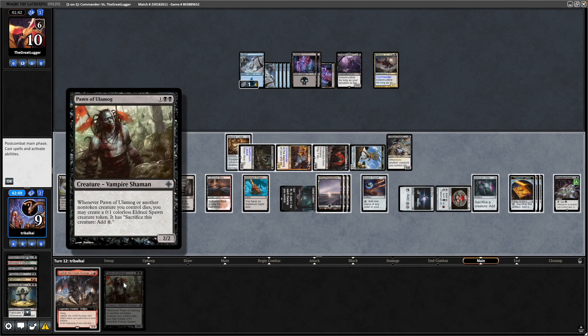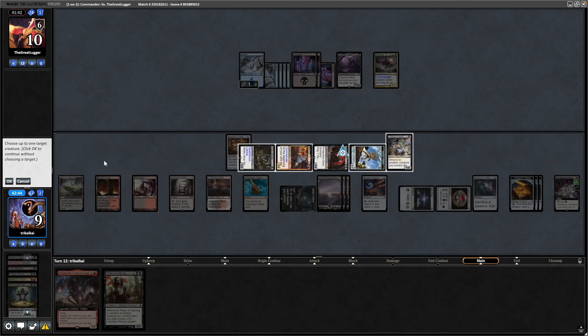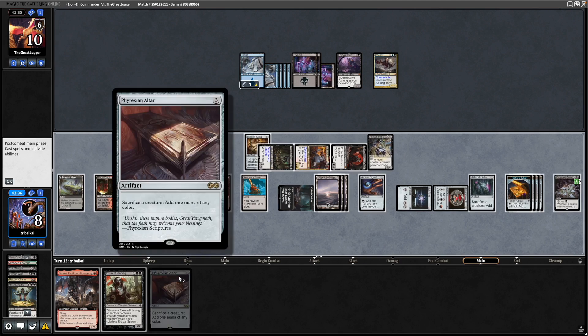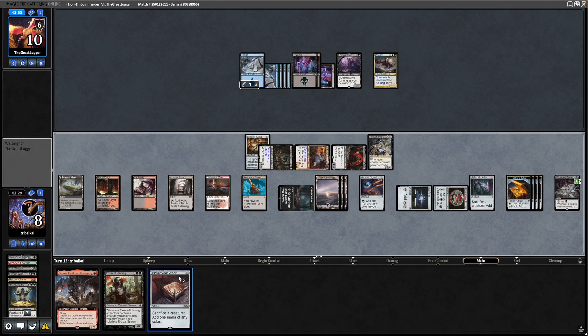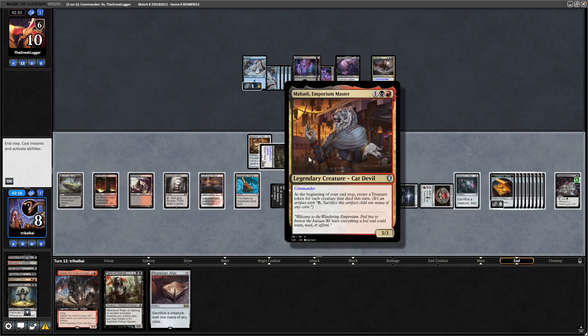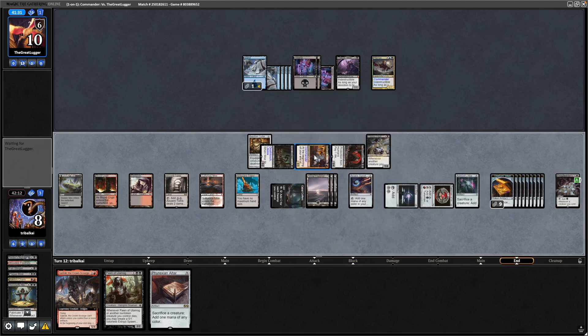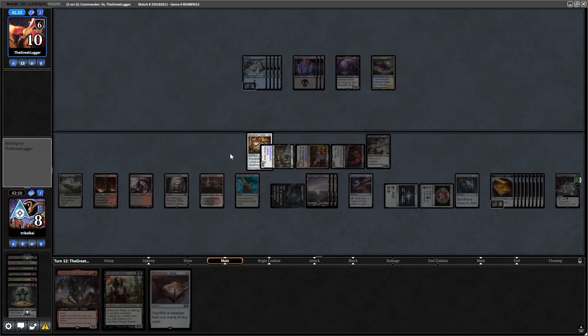Making some good draws here — Pawn of Ulamog, another engine piece. Not going to play into a board wipe like I said, so we'll leave that in hand as well. And a Phyrexian Altar. We've already got Ashnod's Altar as well as the Yorgmoth, so no need to play anything here. I think we just pass. Mahadi going to trigger — oh, Mahadi does trigger on tokens. So we actually got a whole bunch of tokens there. I could have sworn this was non-token but apparently not — no wonder I put all this token stuff in here.